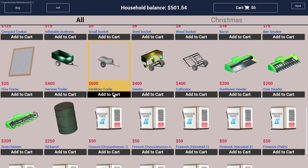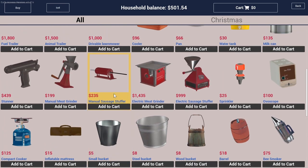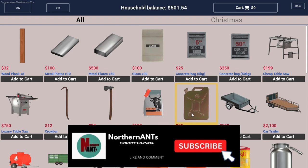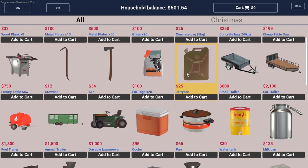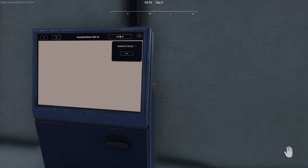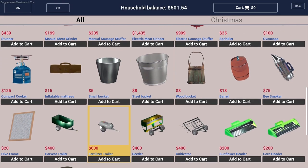Grab another frame maybe. Another oil drum wouldn't make much difference right now — it seems like every time I go there I barely have enough to fill one. If we did a couple more gas cans maybe. I don't want to buy any of this stuff. I think I'm just going to save up the money for right now, we'll start stockpiling a little bit. Actually, I'm going to buy a couple more frames just in case.